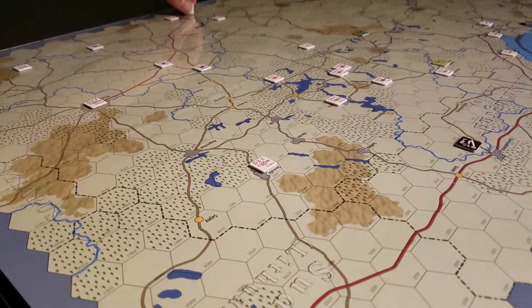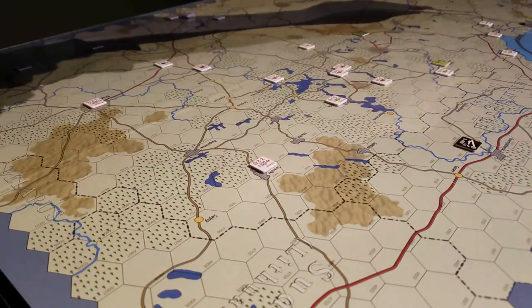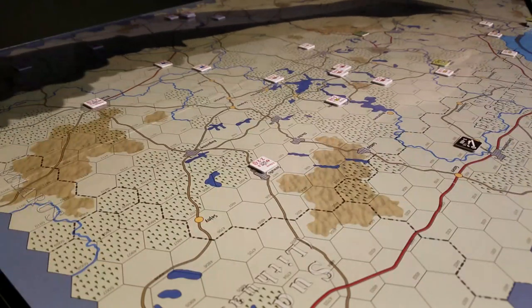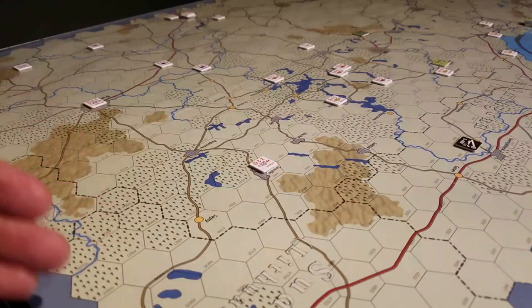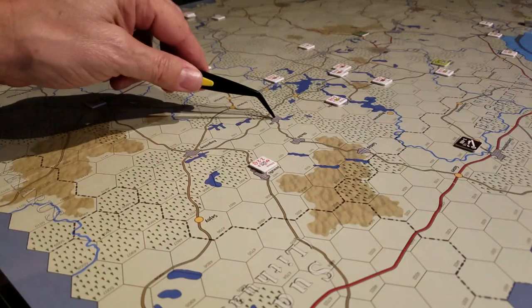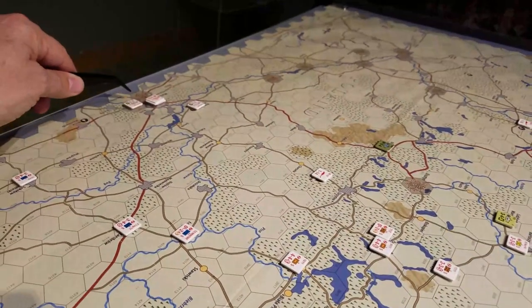This is Warsaw down here, you've got Kaliningrad up here which is Russian territory, Gdansk is up here. I'm not 100% familiar with all the names on the map yet. As you can see: open terrain, rough terrain, forest, urban areas, cities, major cities — and these are urban areas, I'll have to check the tech on that.